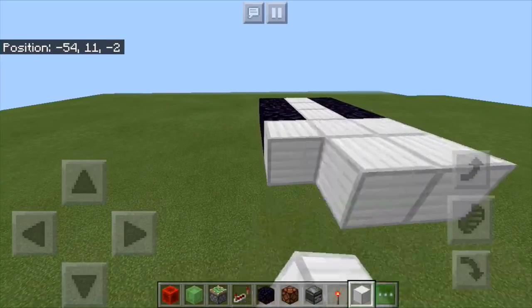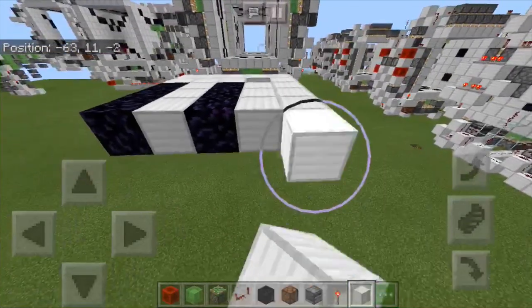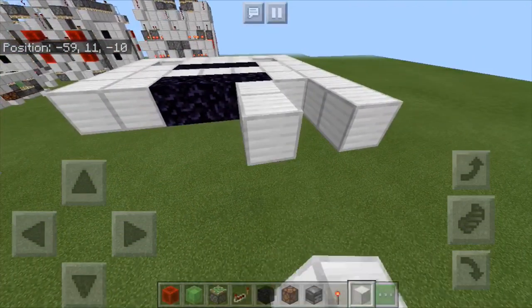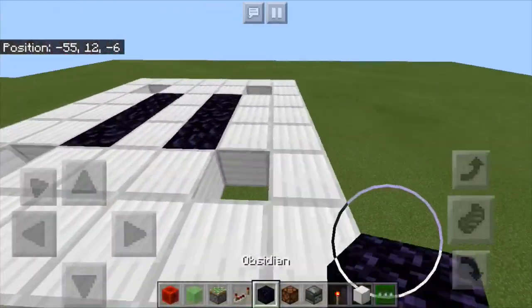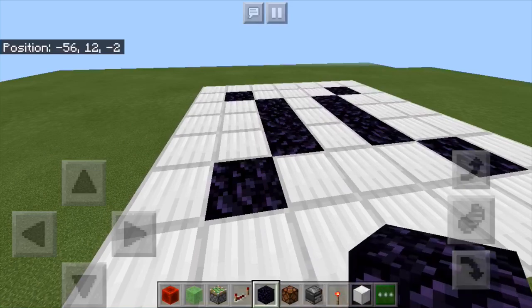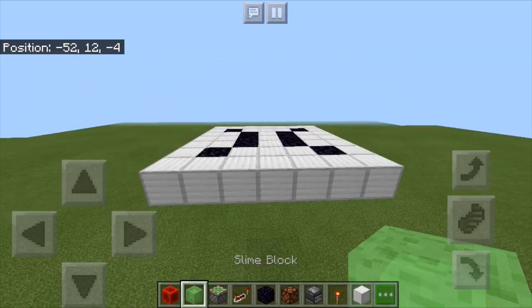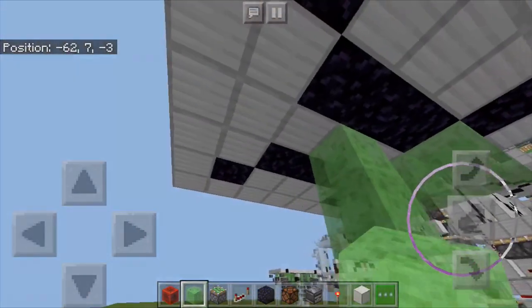Now you're going to want to put your blocks of choice in a pattern like this. I can't really explain it, so pause where you need to and slow it down to get the design. Now, once you've done that, put obsidian in these 4 holes like so. Then get your slime — 2 there, 3 there, and 3 there.